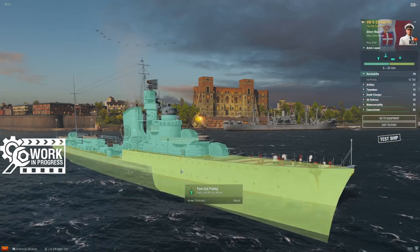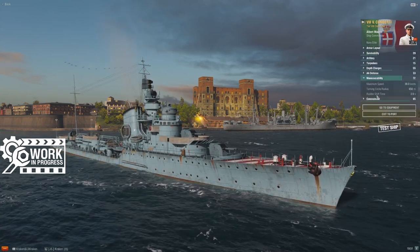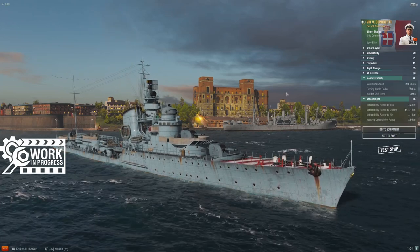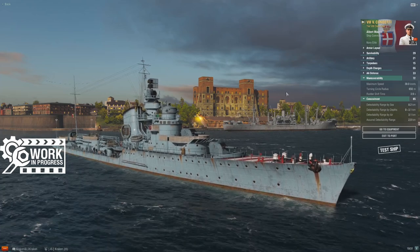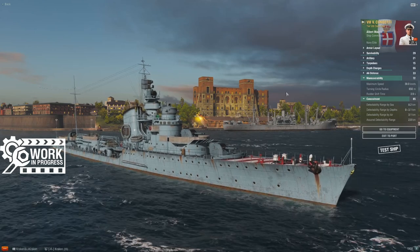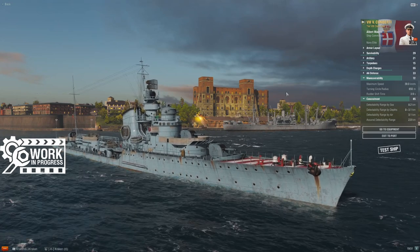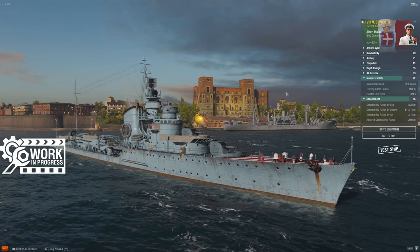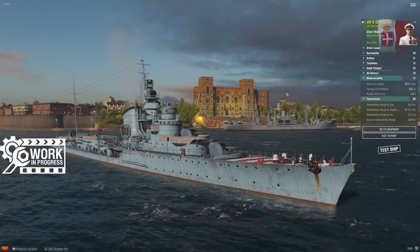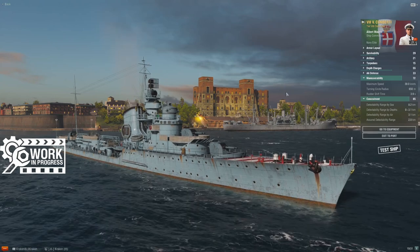19 millimeters of armor throughout — nothing to get excited about. You're going to take lots of full pens; things are going to break and explode. You're a destroyer — when you get shot at, things go sideways. 39 knots on speed, 650-meter turning circle, 3.9-second rudder shift for maneuverability. 39 knots is not best in tier — the French move up to Le Fantasque at essentially 43 knots, and Kiev also exists near 43 — but beyond that, 39 knots is really good. A typical tier 8 destroyer probably does 35 or 36 knots, so you've got a speed advantage before your speed boost.